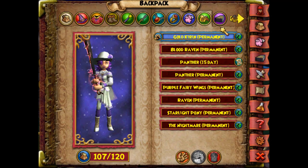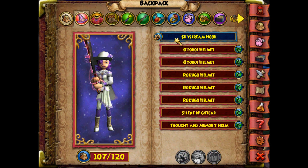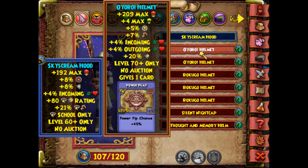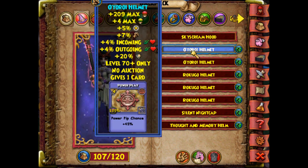Let's get off. My pets keep hatching for some reason. Let's put on this stuff. I got an Oyori helmet? Oh my goodness, that looks terrifying. That's the Oyori... I don't know how to pronounce these things.